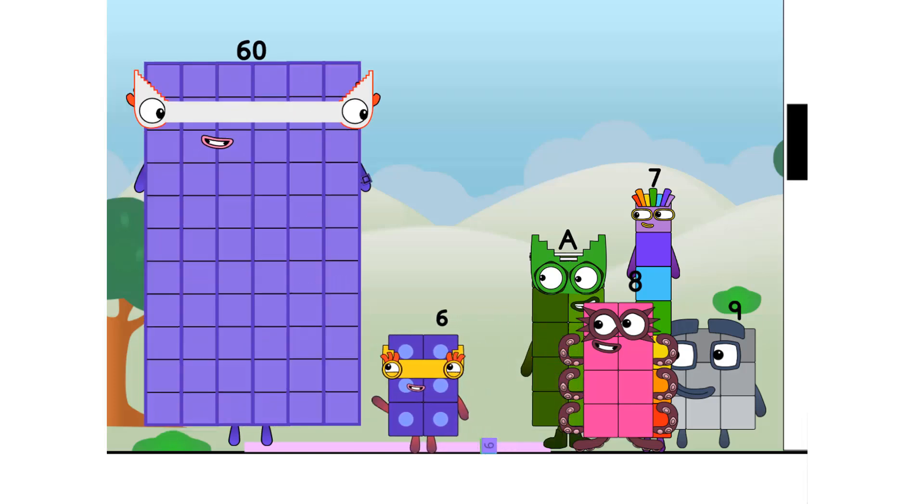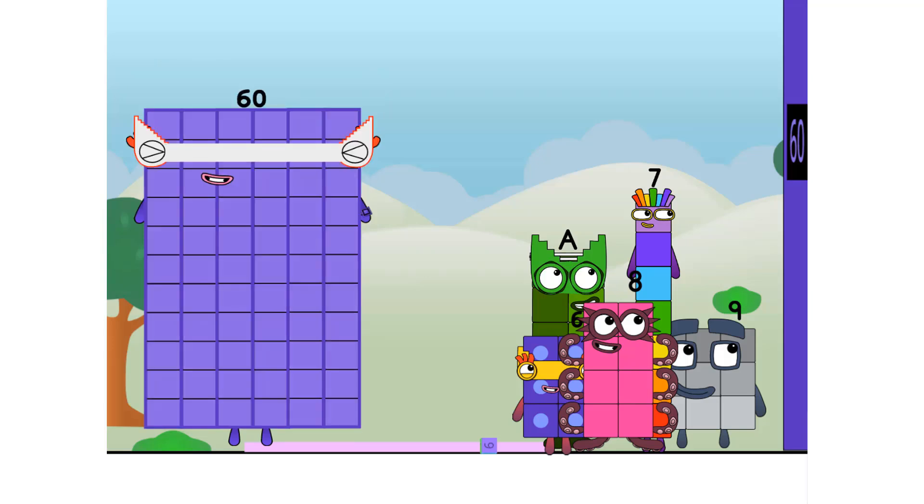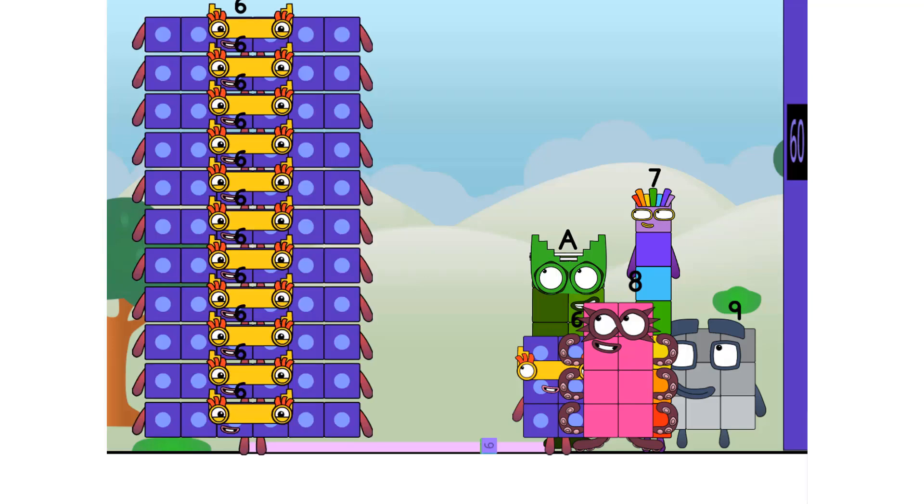Are you a step squad like me? I noticed that you have a step mask. The answer is yes — I can make a step shape with 1 to 10. 60: six slots of 10 is a new high score. I'm 6 tens, or 10 sixes.